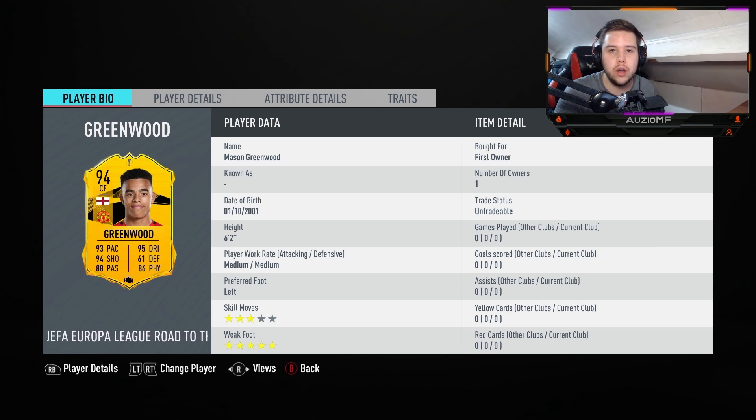Now understand that for Road to the Final cards they don't upgrade the skill moves, but at the same time you could have snuck a cheeky four star skill moves in there. It just means he's pretty much going to be readable when it comes to skill moves. But one thing he's not going to be readable on is shooting with both feet — the fact that he's got that five star weak foot is going to be very, very overpowered.